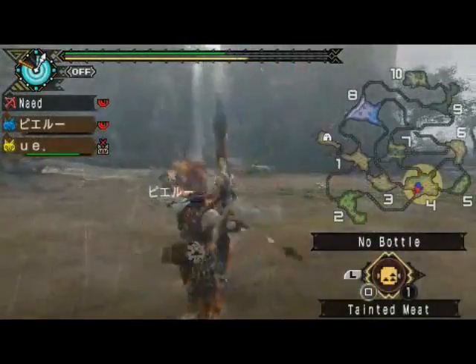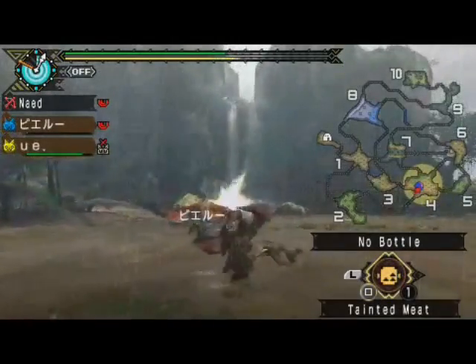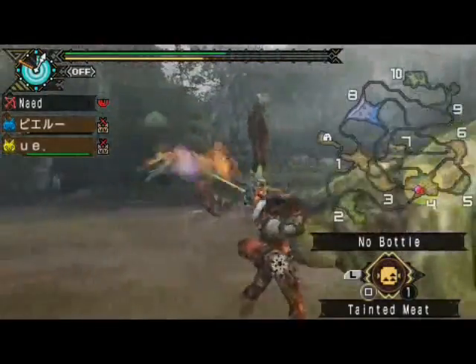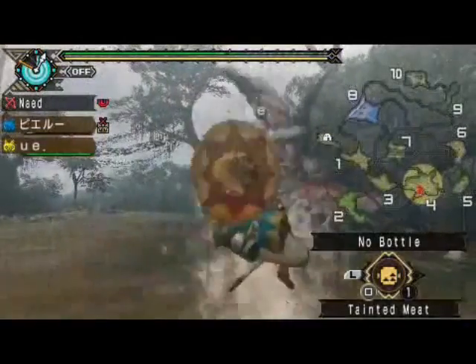When you first start this in multiplayer, you want to just go straight to zone one and just wait, because it usually always shows up in one. It's supposed to be in either nine or ten. When you're on single player mode, just go straight to ten because it'll do a cutscene. But after you beat it, you might just want to stay in zone one.